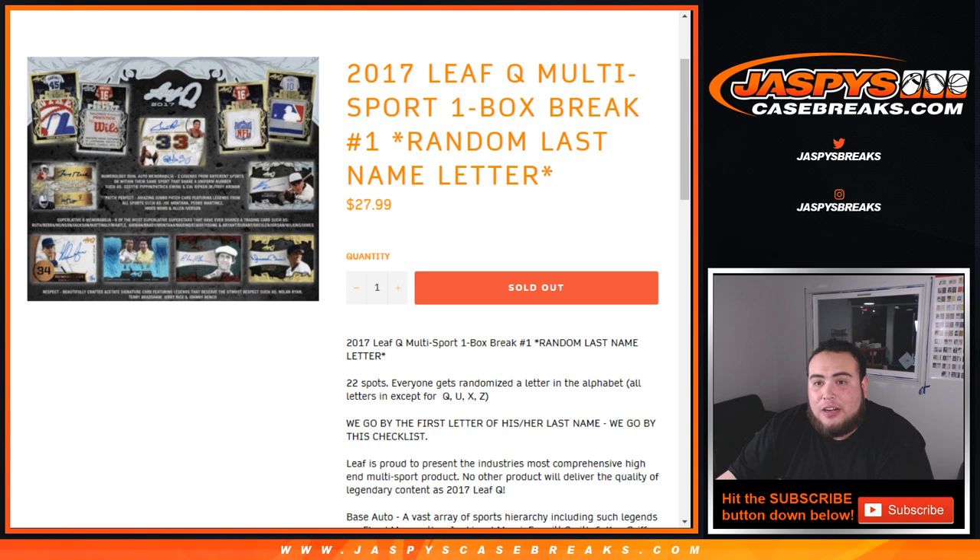So random last name letter — sorry about that. 22 spots, guys. Everybody gets a random letter of the alphabet, all letters except for Q, U, X, and Z. And we go by the first letter of his or her last name.